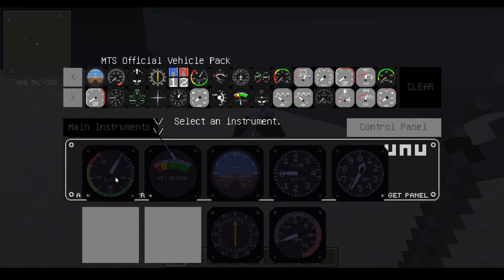The first gauge is your basic airspeed indicator - this is essentially just a speedometer showing how fast you're going. This lift reserve gauge is going to show you how much lift reserve you have, and if you're in danger of stalling, which means not moving your aircraft in a way that it's still generating lift. If you're not generating lift, then you're not flying. This is your attitude indicator.